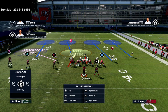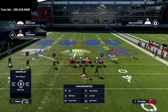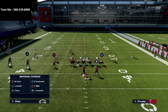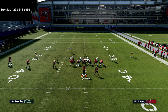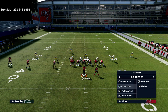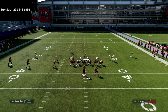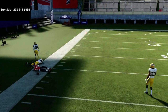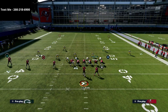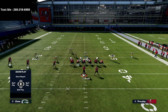The rest of the adjustments are simple: bluff blitz the defensive end on the left side of the screen, drop the defensive end on the right side into a crow flat. So the defensive end on the left goes into a bluff blitz, the defensive end on the right goes into a crow flat. Then you're simply going to man up the linebacker on the outside receiver of the trips tight end — that's the square receiver. This does really well against a lot of cover four quarters type beaters. This concept right here is no longer a viable option — you'll see the defense plays it properly.